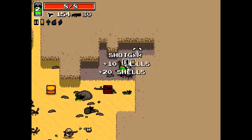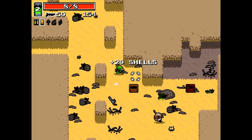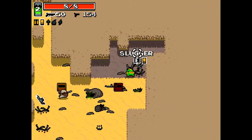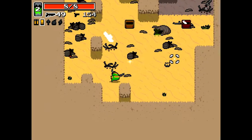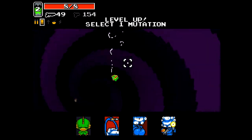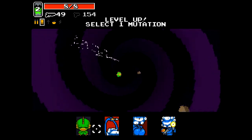I replaced the Slugger with my Shotgun, because the Shotgun's basically a better version of a Slugger. What you see me doing here is I keep running over these maggot hives — maggot nests, maggot homes — and whenever you walk over those, a bunch of maggots come out. And we're getting some mutations here.